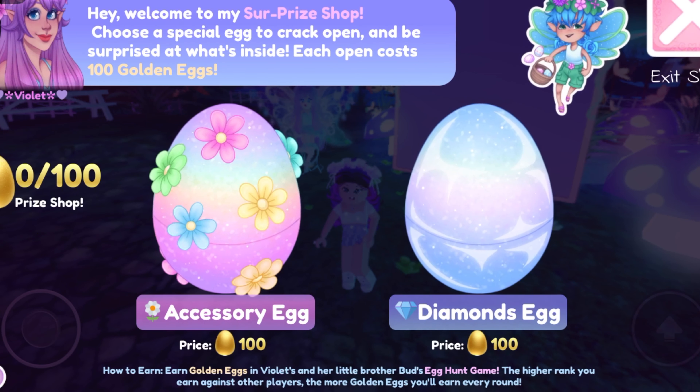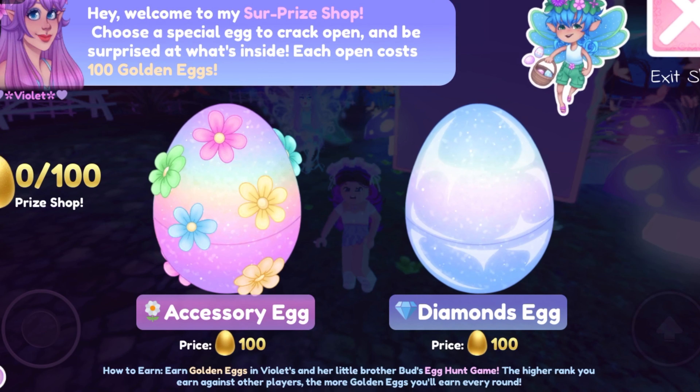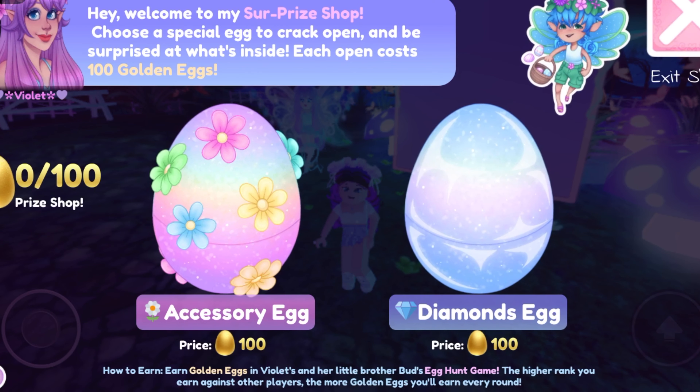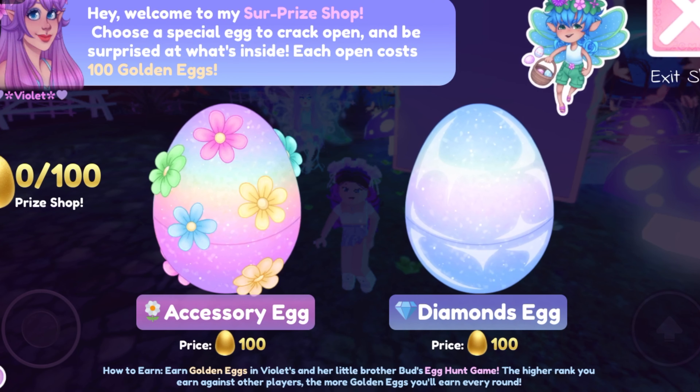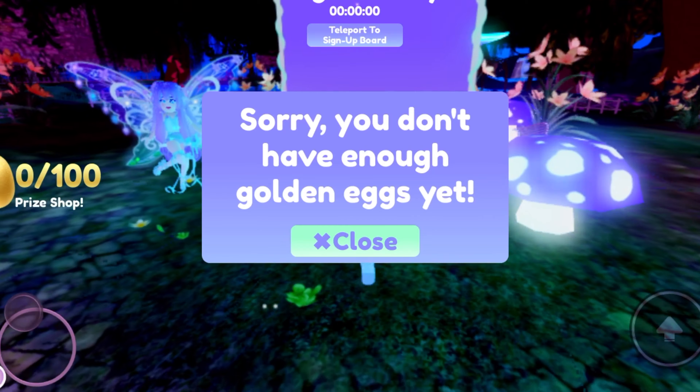So Violet says, hey, welcome to surprise — choose a special egg to crack open and be surprised at what's inside. Each open costs golden eggs. So the accessory egg prize is 100 golden eggs, and the diamond egg prize is also 100 eggs. But if I click on one, it says sorry, you don't have enough golden eggs yet.